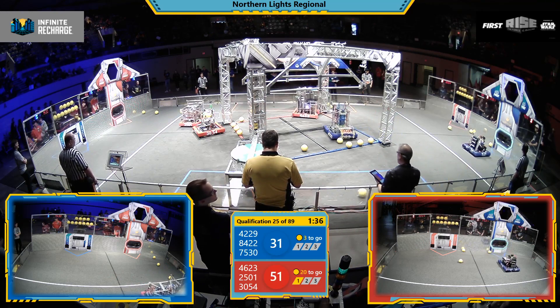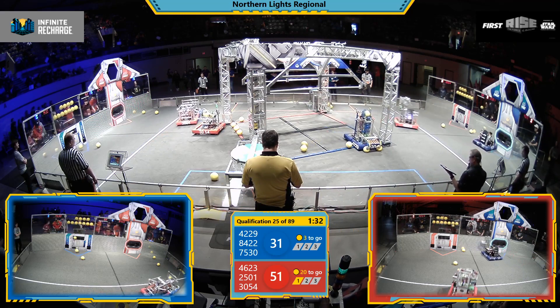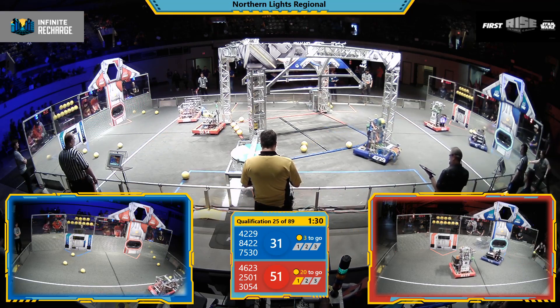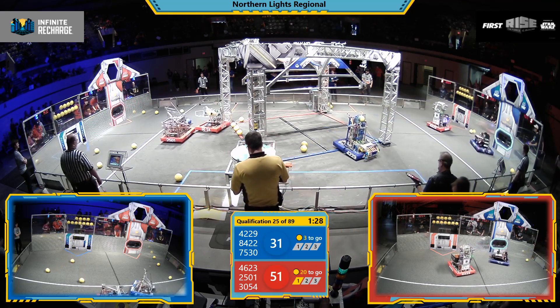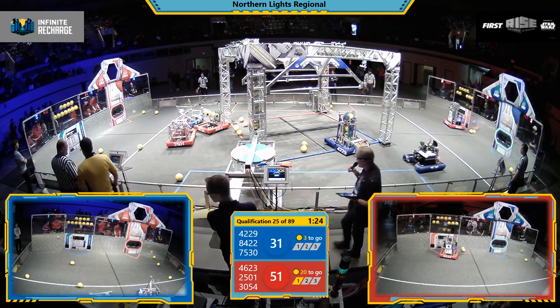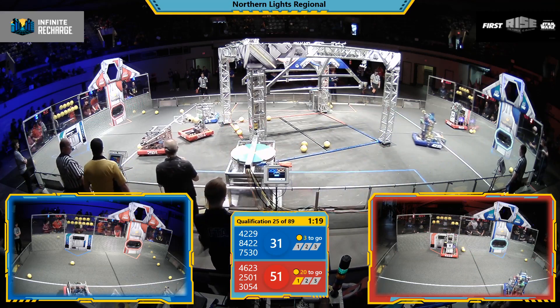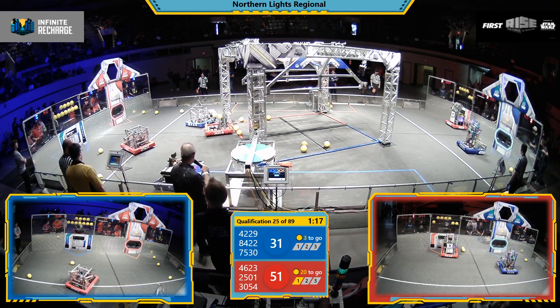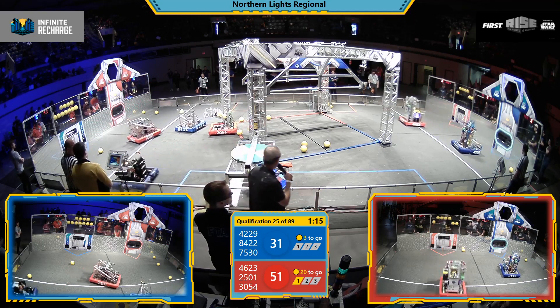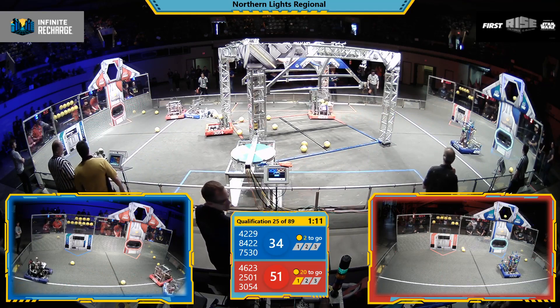That's Flyer Robotics with some shots in the upper port. Red Alliance with a 20-point lead. Red Alliance has stage one completed now, they're working on stage two. Defense being played on the Red Alliance side — that's Blue Robot 84-22, the Pillager Raiders. They're a rookie team playing defense on that Red Alliance.